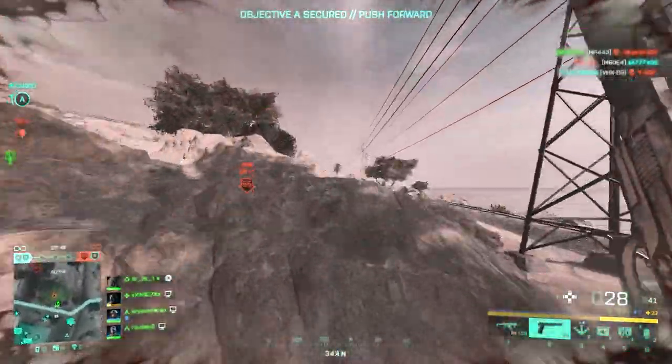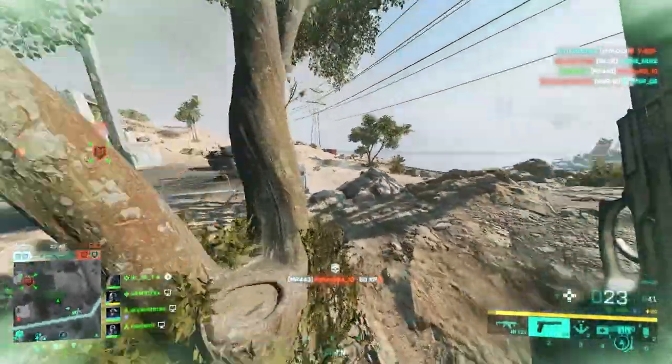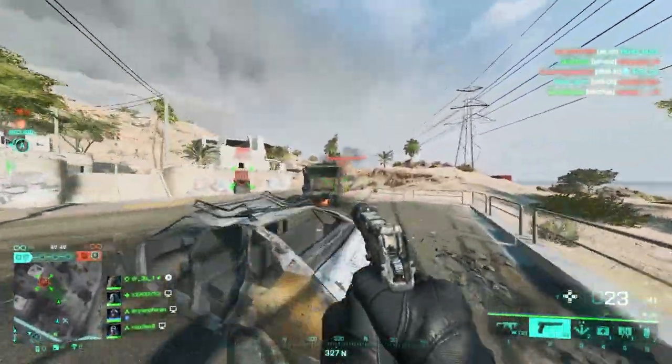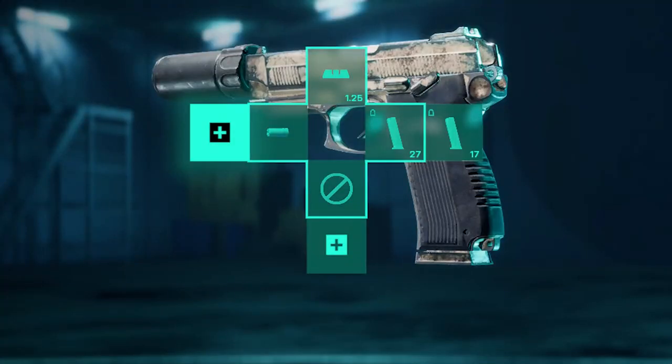Unfortunately the MP443 is a vault weapon, and in terms of attachments there's nothing special you can use. If you think getting your iron sight blocked just a bit is fine, go ahead and use it — there's no more option for this weapon. And here's the setup.